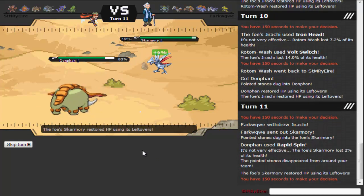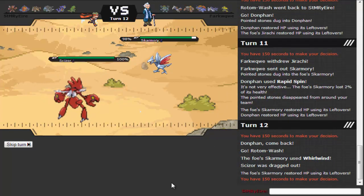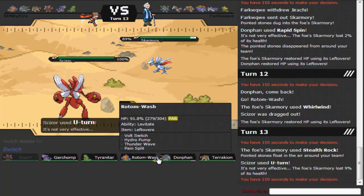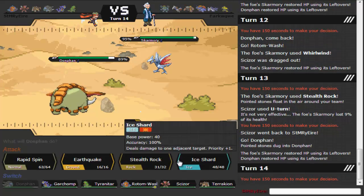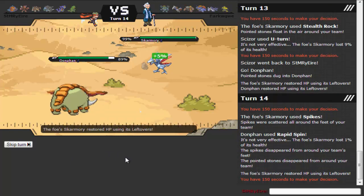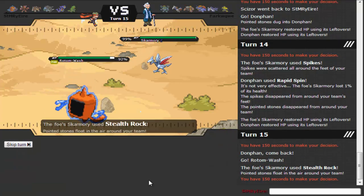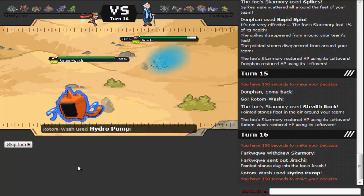He's going to set them up again, but that's fine because I can just go out to Rotom and Volt Switch back to Donphan if I need to spin. He goes for Whirlwind — I'll send out Scizor and go for a U-Turn as he goes for Stealth Rocks. I need to go back to Donphan and Rapid Spin again. I just want to spin away his hazards. He sets up Spikes — good, I can spin them away. Then I go to Rotom-Wash and Hydro Pump as he switches to Jirachi, which takes it better than Skarmory would. Does a decent amount of damage. He gets fully paralyzed, which lets me get more damage off.